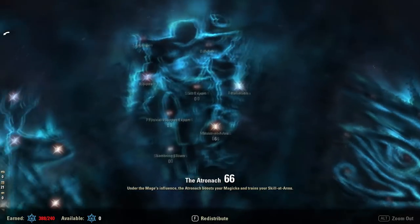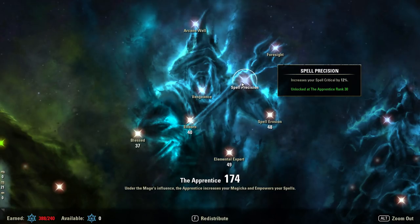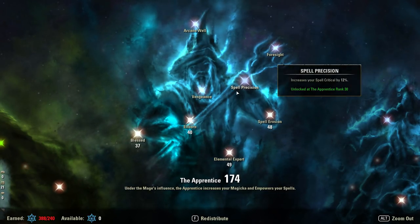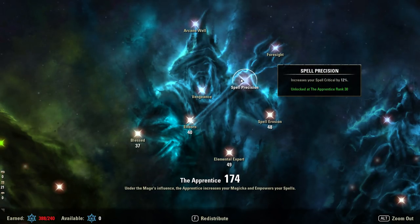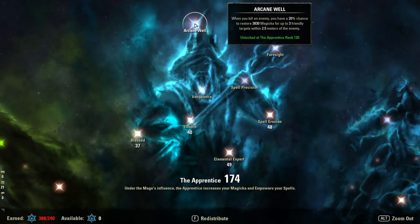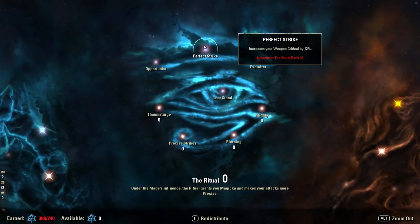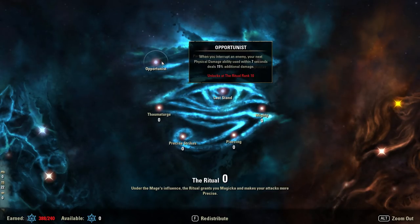Weapon Crit (Perfect Strike) and Spell Precision — the magic equivalent — you're always going to get these in your build. The only exception might be werewolf: you're going to want to invest at least 30 points in Blessed (hence 37 on a werewolf) to unlock that passive for your crit to help your heals. Foresight, Arcane Well, and Vengeance are not that relevant, and the same is true for stamina where off-balance is not particularly exciting either.